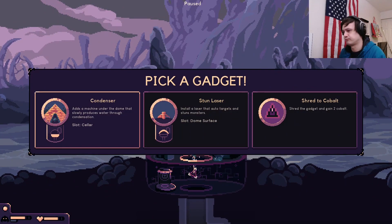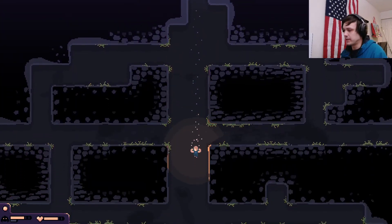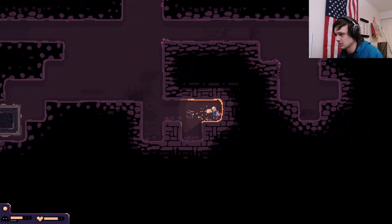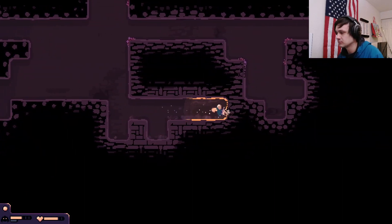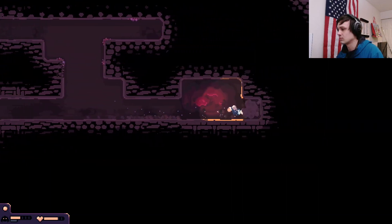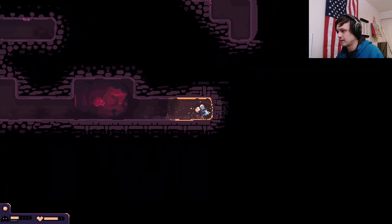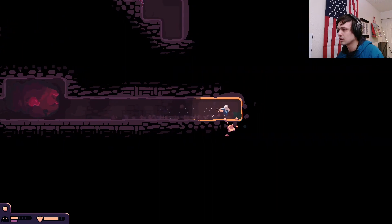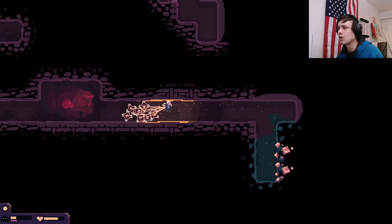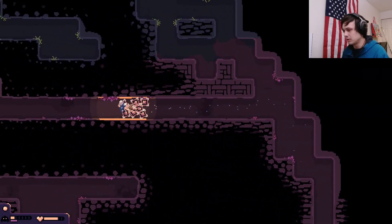Stun Laser or Condenser — this would be Stun Laser. Just need a little bit of help maybe, since I'm using a new weapon. Maybe we need to upgrade the drill. Got a little power up there. Let's go up this way. Need to explore that little area too — could be something.